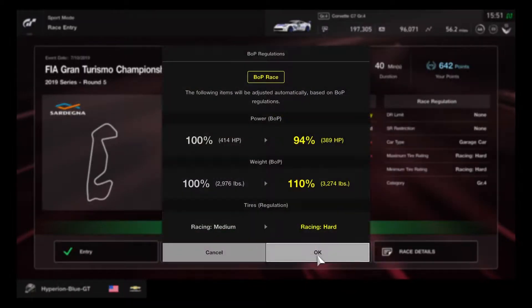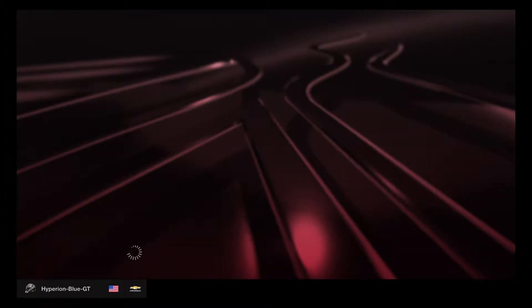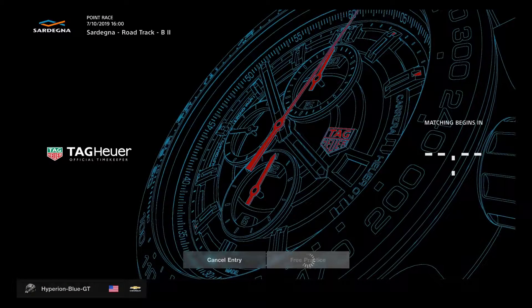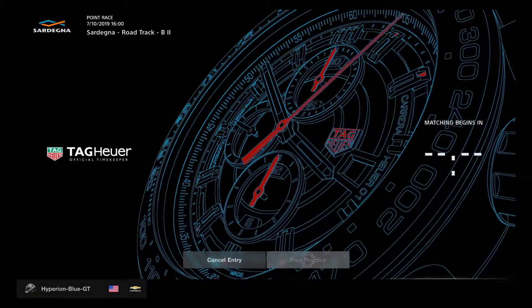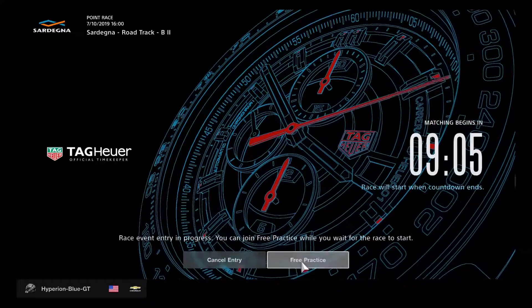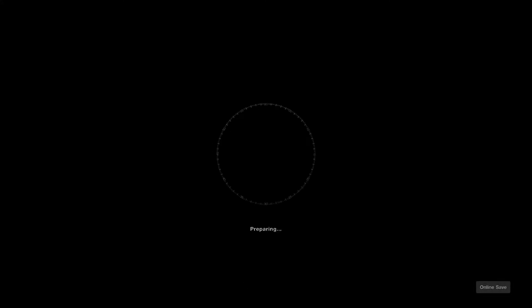We need a good balance of performance. This track is going to be one challenging course with downhill and uphill sections. We have to be very careful — it's different from a Group 3 race on the daily race. We need to be prepared for one tough obstacle course and make sure we have a very good, clean race.